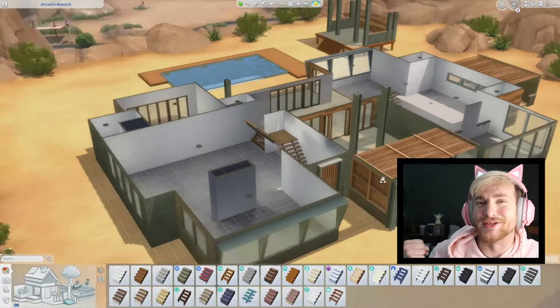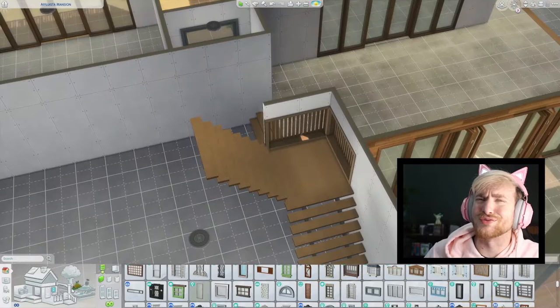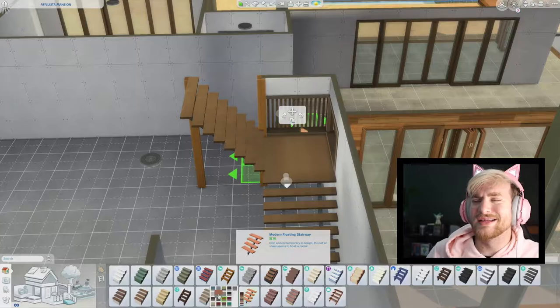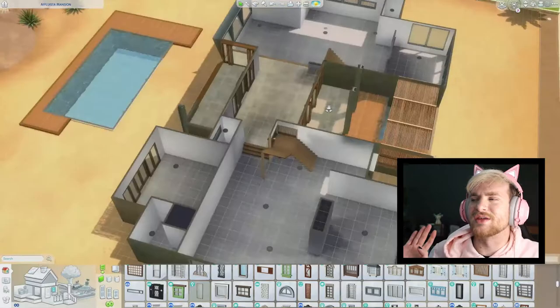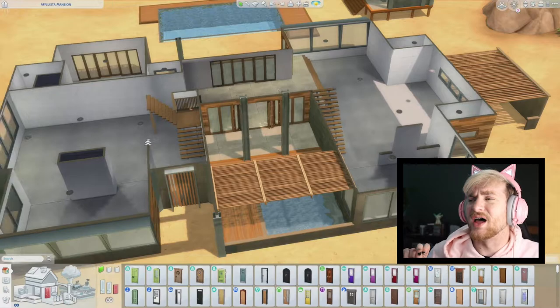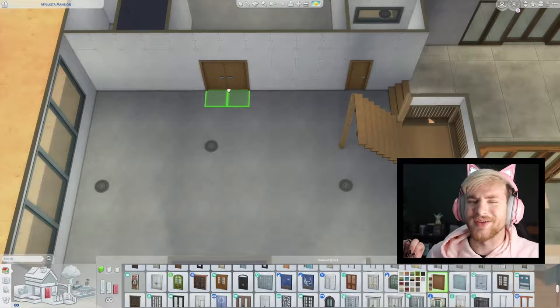Everything in this kit just blends so well - all the swatches. I really wish they could go back and change all the swatches, but I know that's an impossible feat. Now I'm starting with the indoors - I'm placing some pillars. Those are the pillars that came with Get Together, the Windenburg world. They are the best pillars - they match everything in the game. I like to use them on corners of houses as well, but not today. This house isn't the vibe.